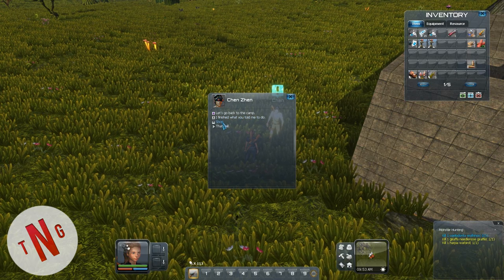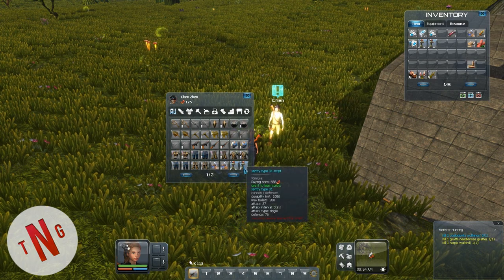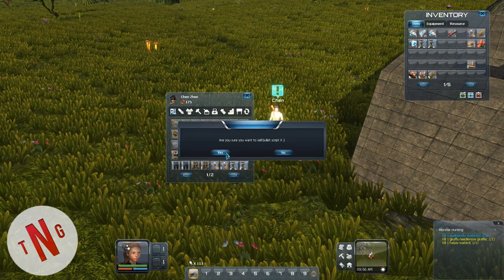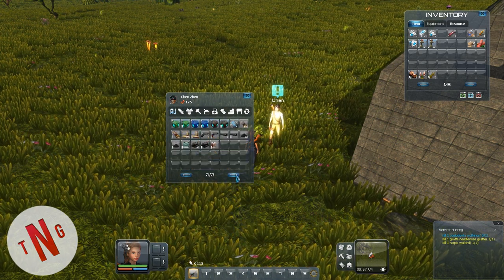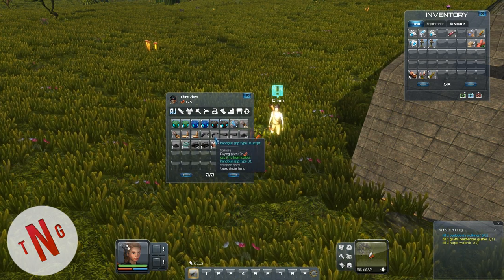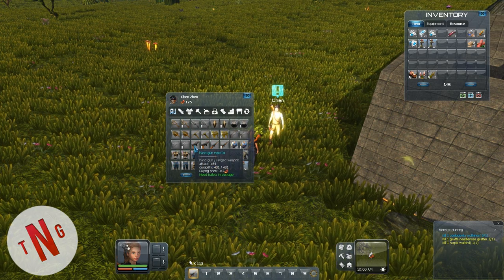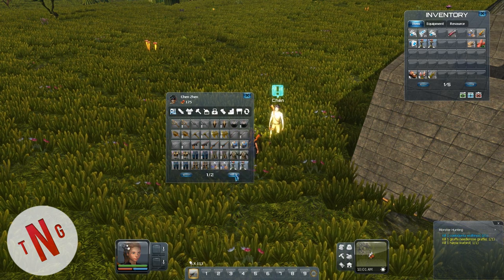You should always keep your weapon close - oh that's my intention, you doofus! Those are my gun parts. A normal gun only gives 64 damage, my rifle gives 94, so yeah.